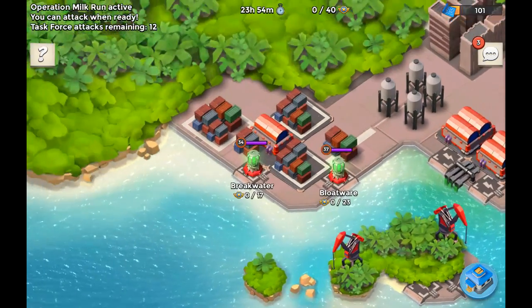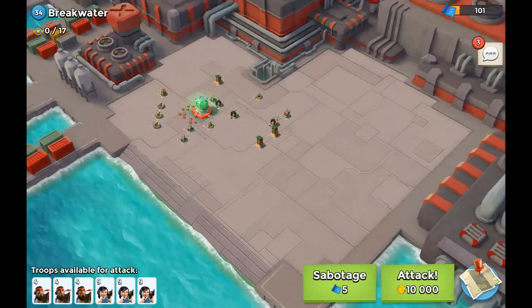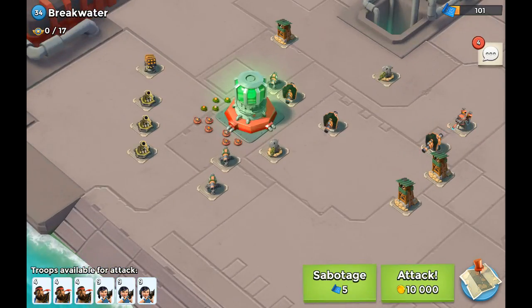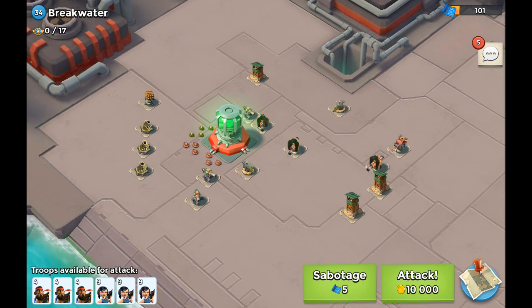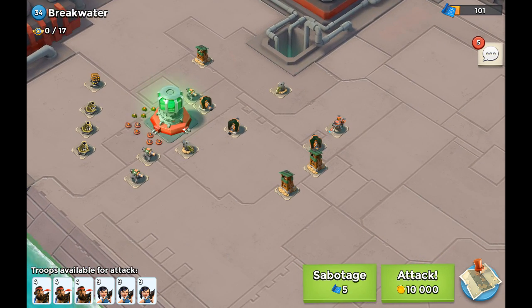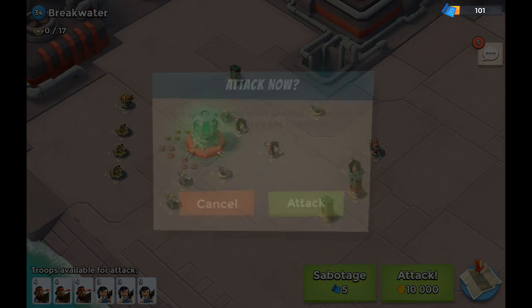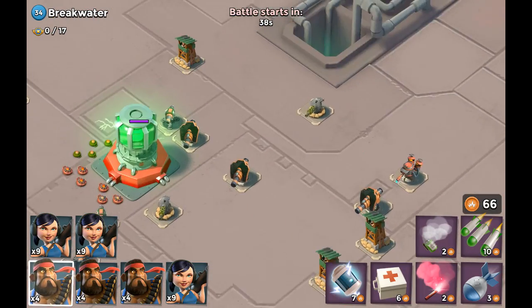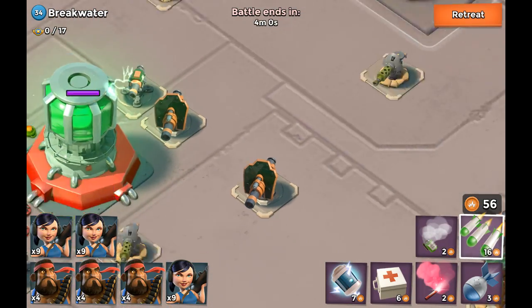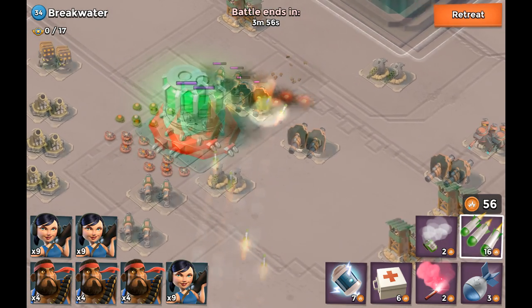I'm going to go ahead and attack operation Breakwater. I need to figure out how we're attacking because I have one landing craft less than usual. I have my heavies and my zookas, and I should probably just ignore the boom cannon on the right side. I think I'm going to go with a barrage first onto that boom cannon — I'm not entirely sure if that will take it out, but we'll see.